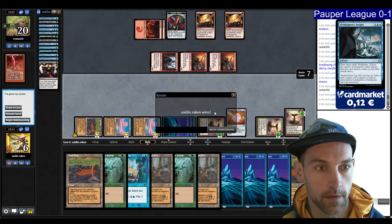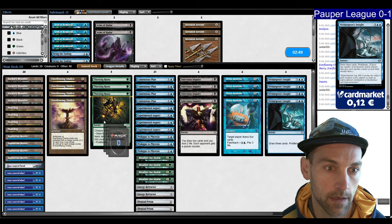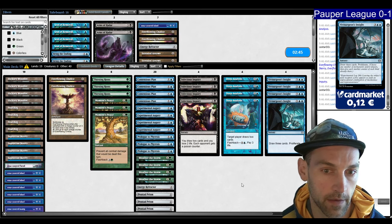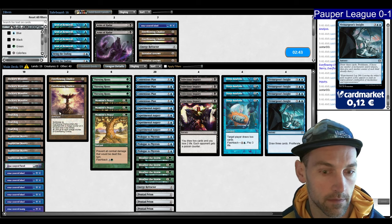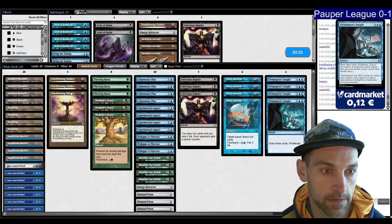Going to sideboard: I'll bring in Moment's Pieces and cut two Chalices, a land, and an Energy Refractor. Cutting Chalices is tough since I want them for speed, but I'd rather have Deep Analysis than Inquiry. We bring in Moment's Pieces and cut the Chalice — we have a little less proliferate and poison, but we're still consistent in the early game.